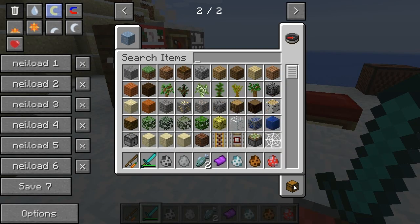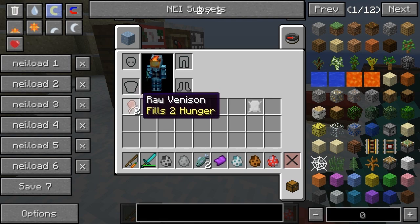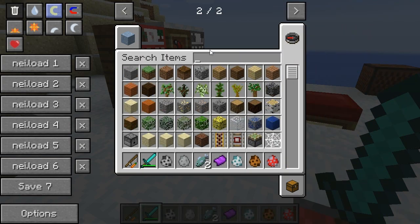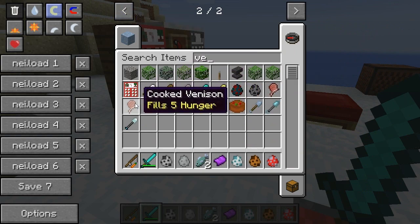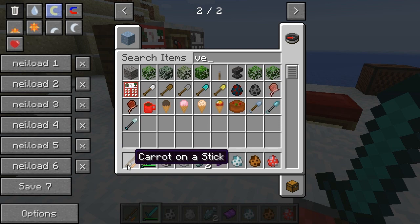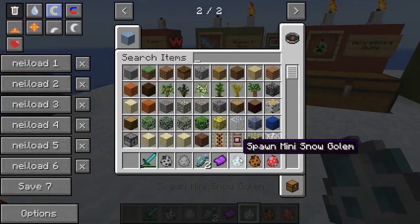When you kill a reindeer it will drop raw venison — the type of meat deer drop. It fills two hunger unless you cook it, and cooked it will heal you five. So ride some reindeers around or kill them — up to you. That was the reindeer.